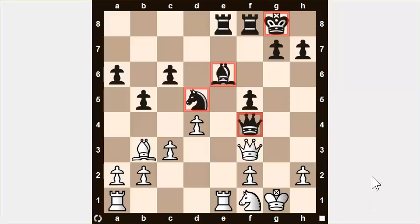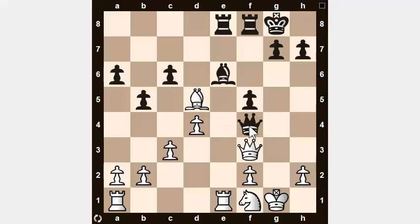Now if we start looking for motifs, there's a very interesting motif in this position — I'm not sure exactly what the name of it is, maybe a combination of motifs. The idea is this move: bishop takes the knight. It does multiple things at the same time. First, it removes the defender of the black queen, so now we threaten to capture it. Second, it captures a piece. Third, it protects our queen — so if black takes our queen, we recapture the black queen, move our bishop away from the threat, and win a piece in the process.